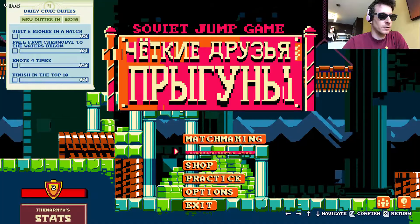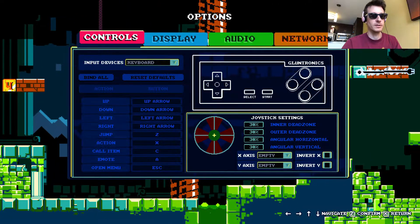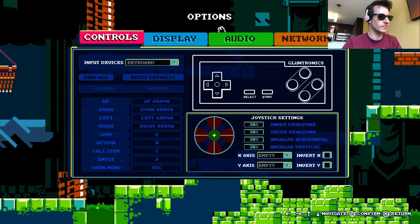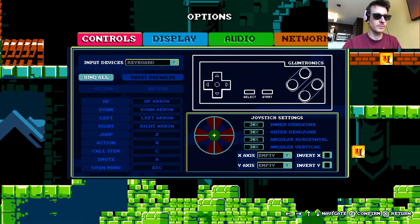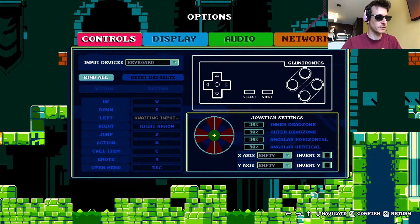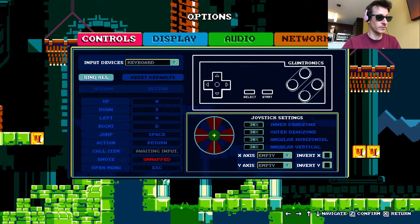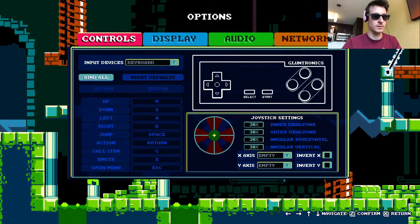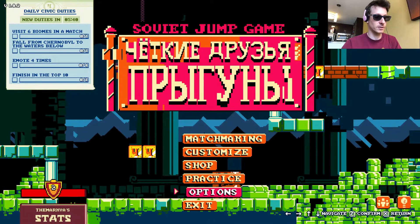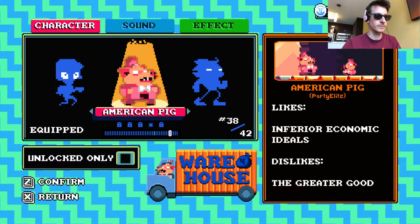Here we are — Soviet Jump Game. I'm going to go into options. They recommend a controller, but I don't have one, so we're just going to fight through keyboard controls. I'm going to go W, S, A, D for movement, space to jump. I have no idea what the action or call item buttons do. Let's just get into a game. Oh — customize! I picked a character, that's good enough for me. Let's get going.